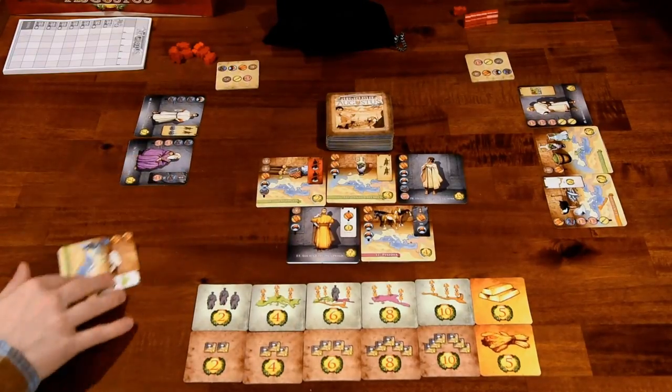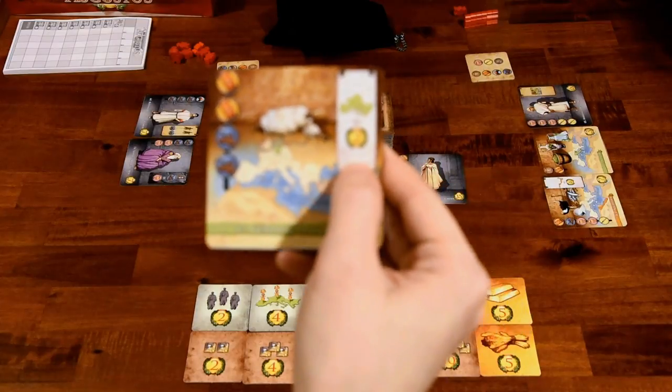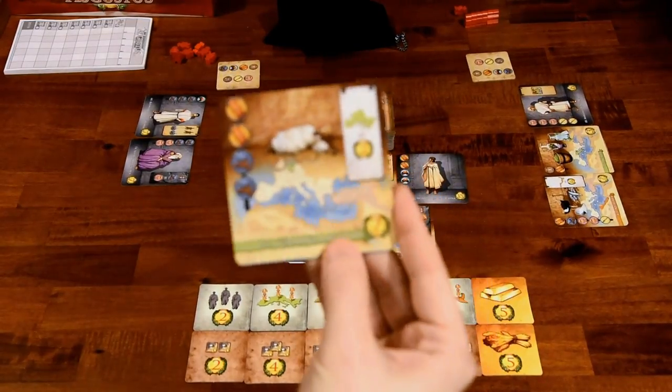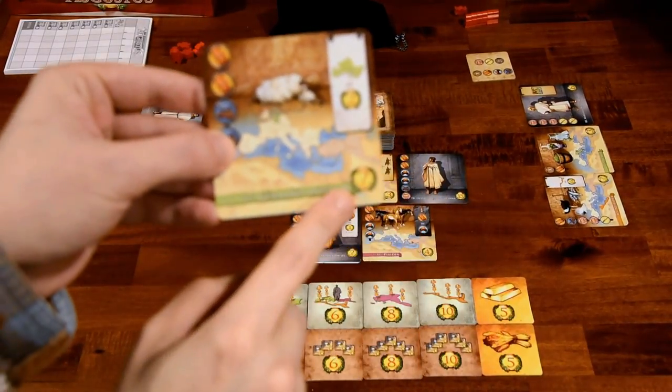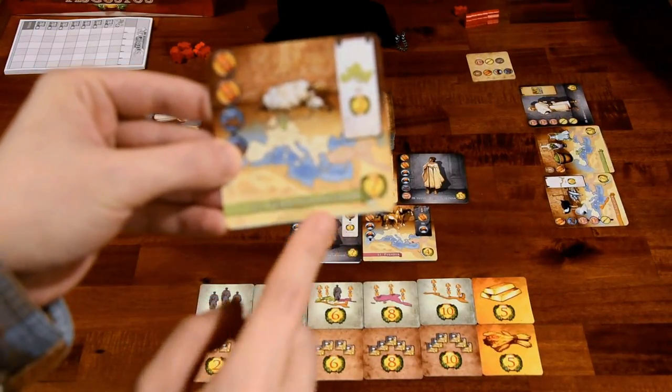These white-bordered ones in the upper right-hand corner are end-game scoring. There's usually a number in the bottom right-hand corner telling you how many victory points this is worth at the end of the game, should you complete it.